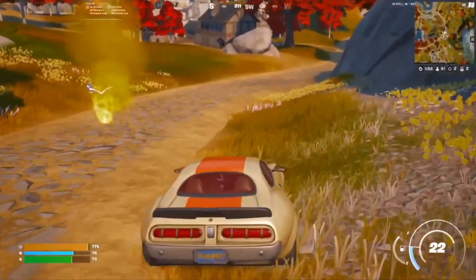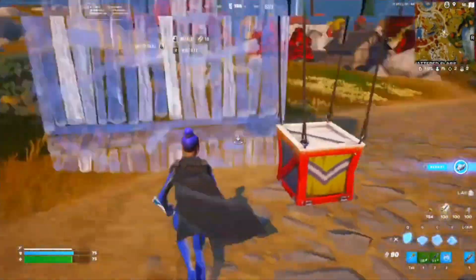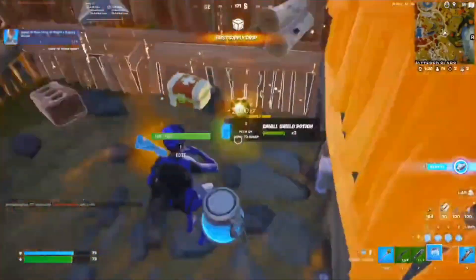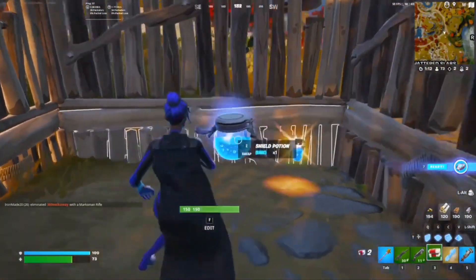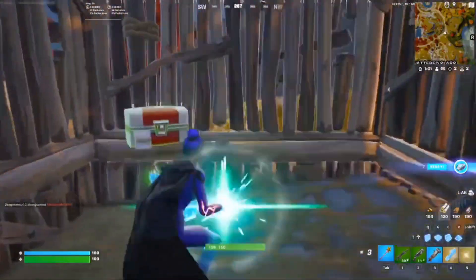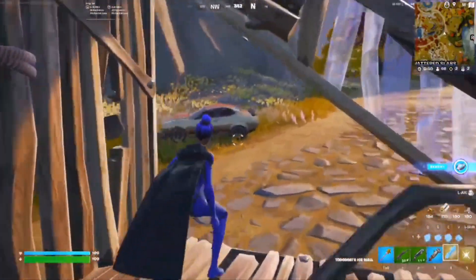Oh let's go — mythic right above us! According to my calculations, it should be dropping right now, perfect. I just gotta box up, open this, got this, pop another shield while we're at it, pop this med kit. We can go ahead and take this — so this is the new mythic. I'm guessing it's Todoroki's Ice Wall, and this is Deku Smash. I've never actually tried this out, let's see what it does.